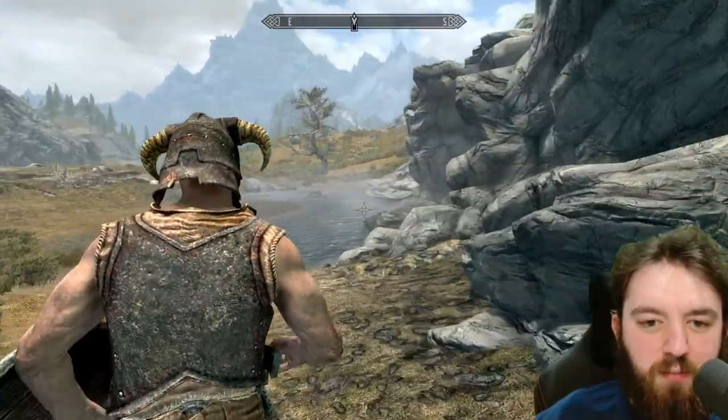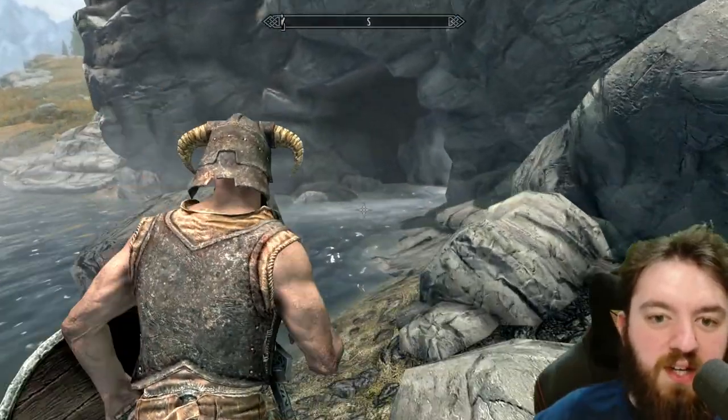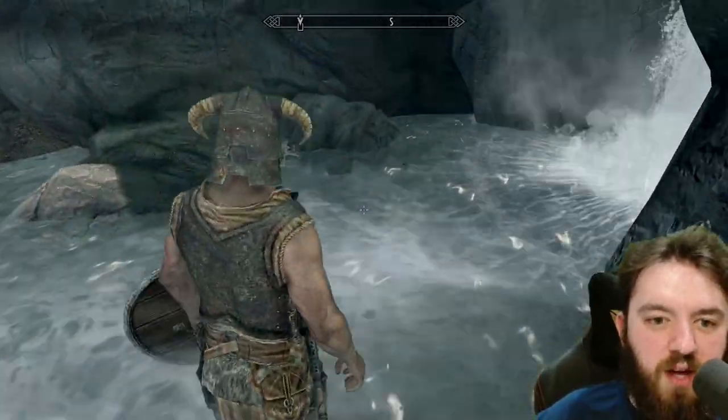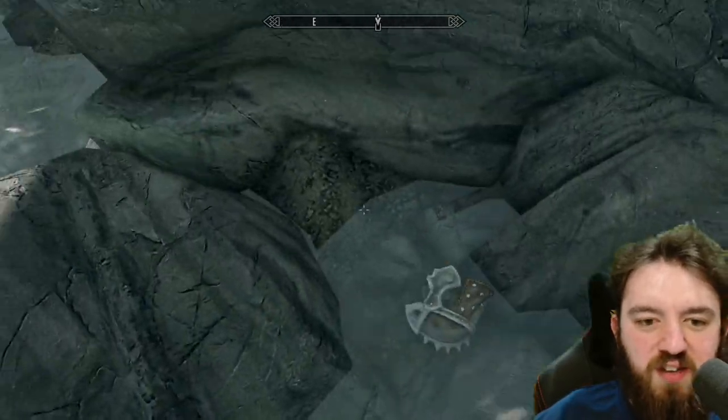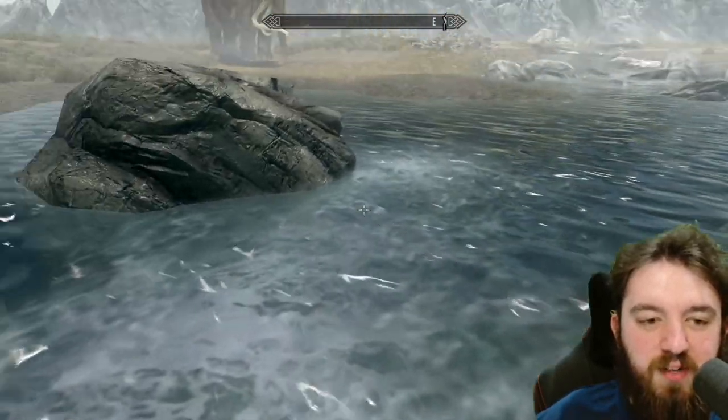There is another giant and a few other mammoths, but what we want here is right underneath the waterfall at the cove. You can see a coin purse, an apprentice lock chest, and a hide helmet. Happy days.